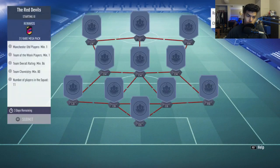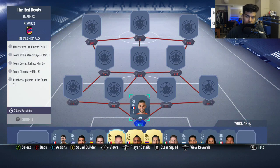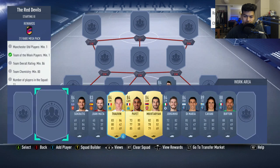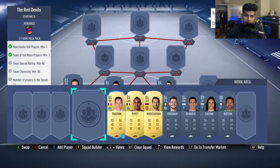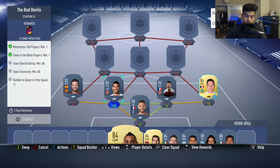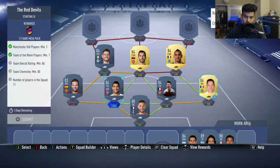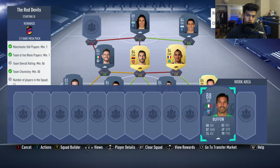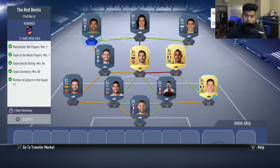Then we have the Red Devils SBC — one United player, one Team of the Week player, 86 rating with 80 chemistry, and we get a rare mega pack which is a 55k pack. We're going to start with Hugo Lloris in net. Laurent Koscielny at right center back, and from this week's Team of the Week his teammate Sokratis at left center back. Juan Mata goes at left back as our United player. Tavan at right back with Pjanic getting the perfect link, Mkhitaryan and Jorginho are our two other midfielders, Di Maria at right wing continuing the league-on theme, and Cavani up front with Buffon getting the strong link to Cavani and a soft link to Jorginho, putting him on full CAM chemistry.